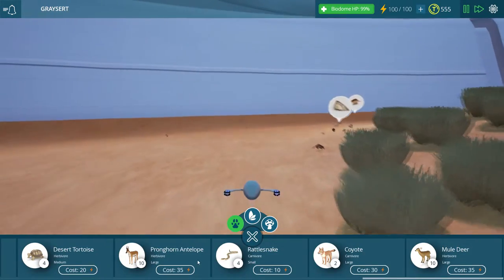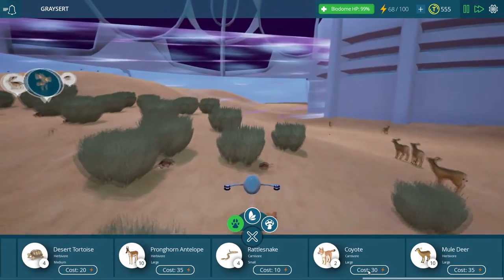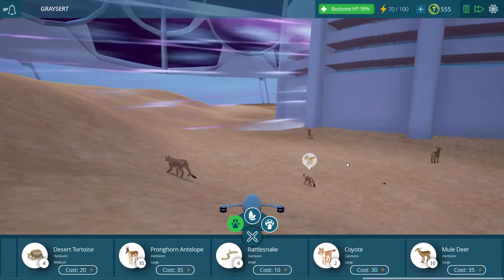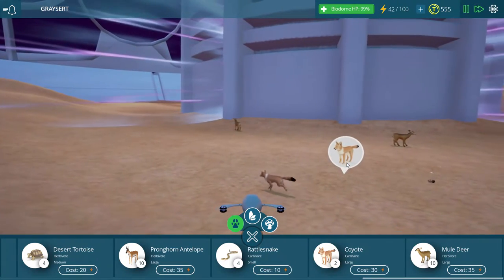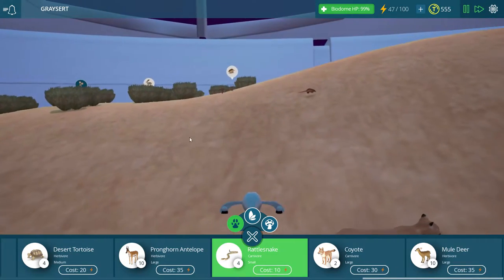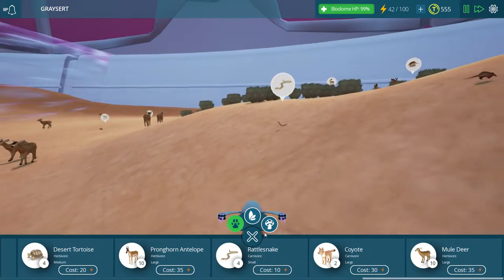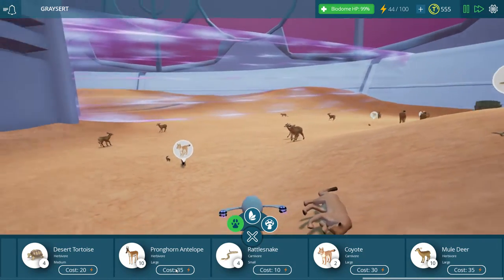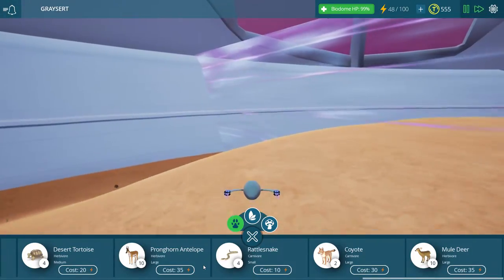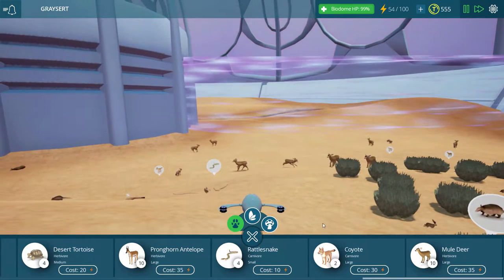Let's go ahead and get some antelope here as well. I'll go ahead and put a coyote way over here - there's a nice coyote sound for you. How about some rattlesnakes? I think these rattlesnakes will probably eat rodents and stuff, so maybe they would take out the jackrabbits - not actually 100% sure.